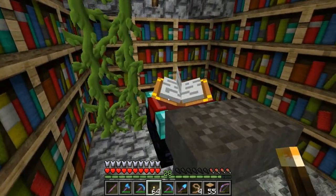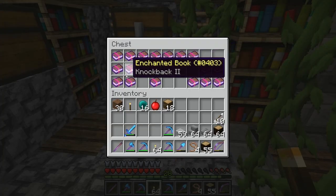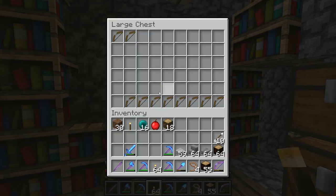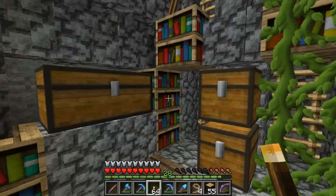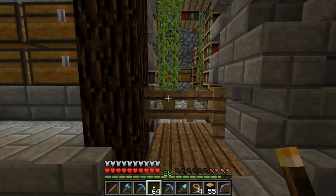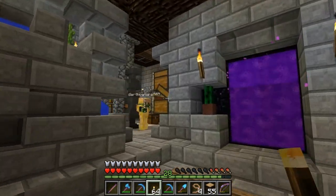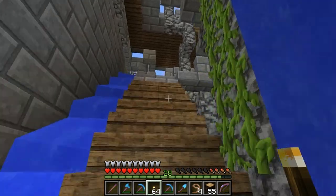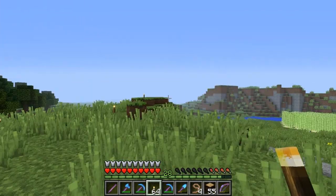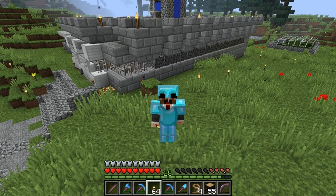I have a little storage area going and over here I have an enchanting room. I got some books - Fortune 3 and Feather Falling. I got some extra bows for later. Over here Darth Vader is going to town on my skellies. I had this set up because when I go through the nether I'll bring the horses and dump them off inside there. I also have another zombie farm out in the desert.